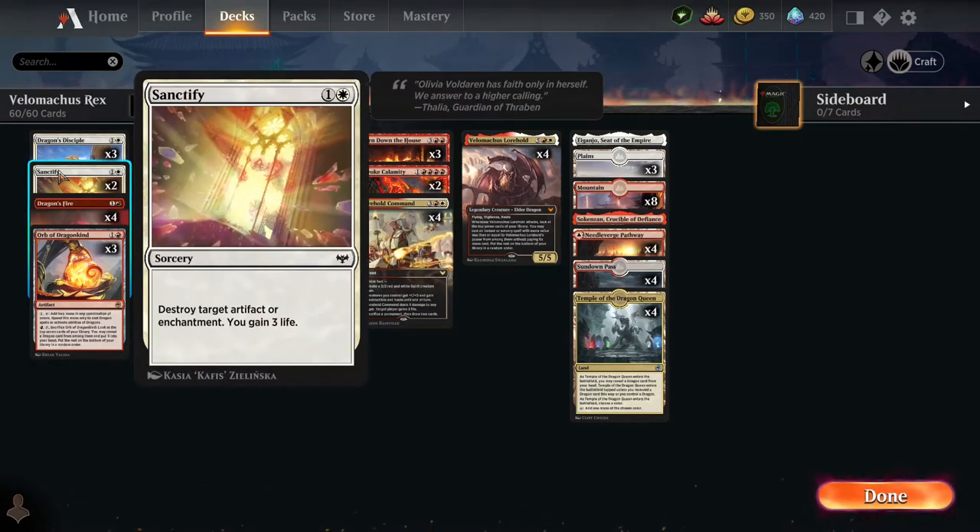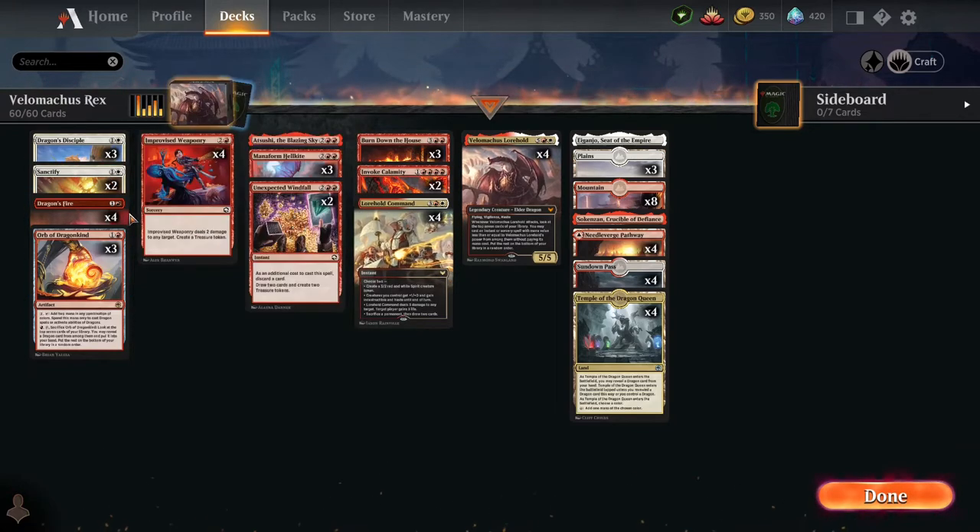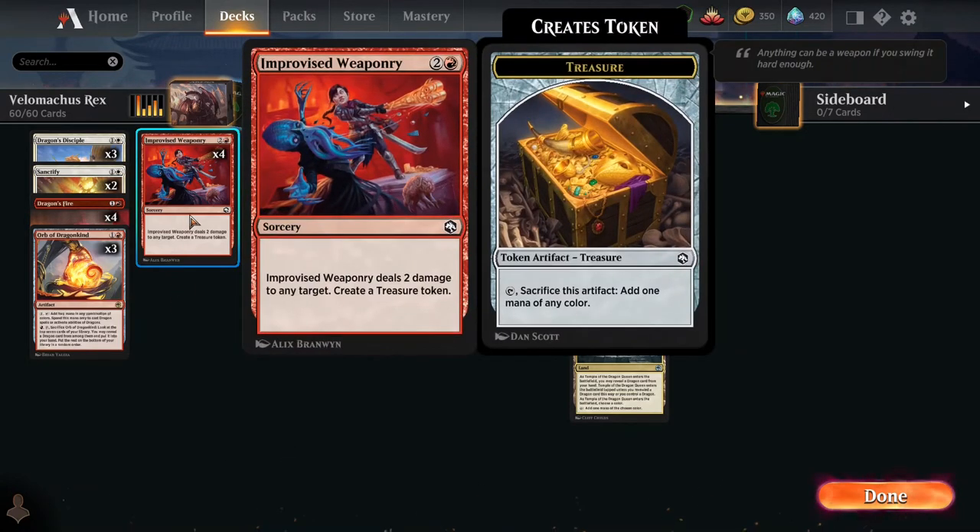I threw in some Sanctify. Kamigawa is so full of artifacts and enchantments, so hopefully this will be a meta killer. There are two of them in there — I may need to load up on more. This one is great because it provides treasure tokens, which is what you need to get Velomachus out as quickly as possible. It does two damage to any target and creates a treasure token.